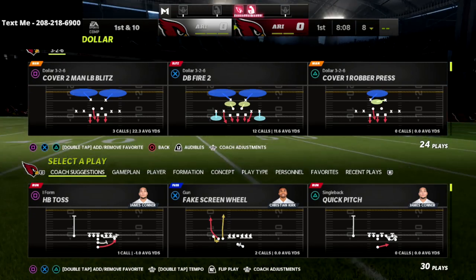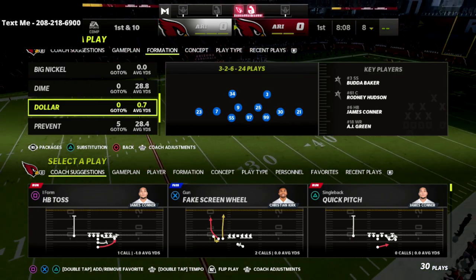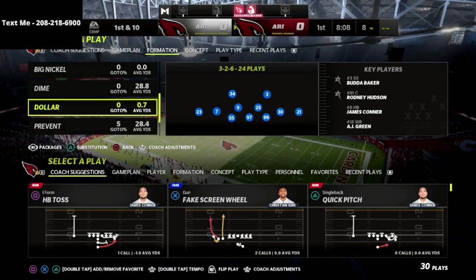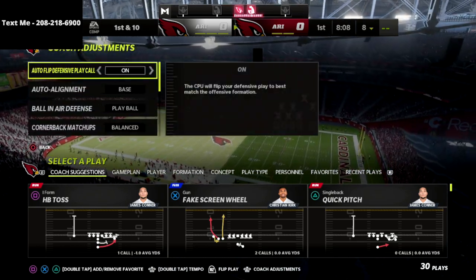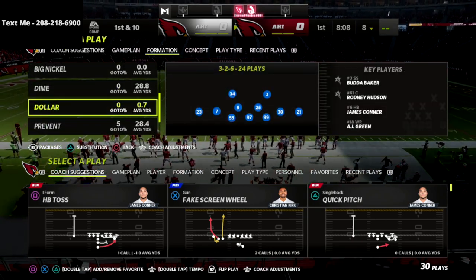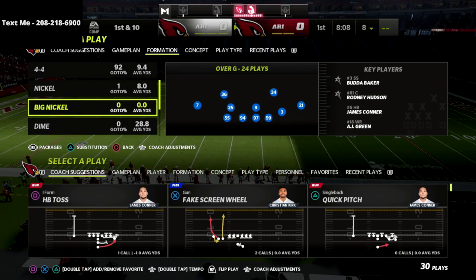In this video I'm going to show you how to destroy the Cover 2 meta defense that everyone is using right now. This is a Cover 2 concept, but we're going to make it better by putting 30-yard flat zones on the field to help that Cover 2 play significantly better.